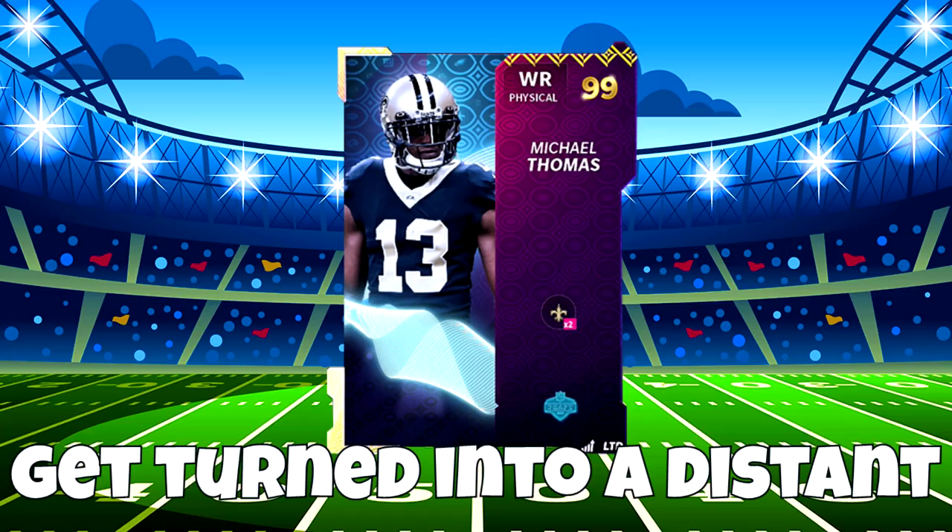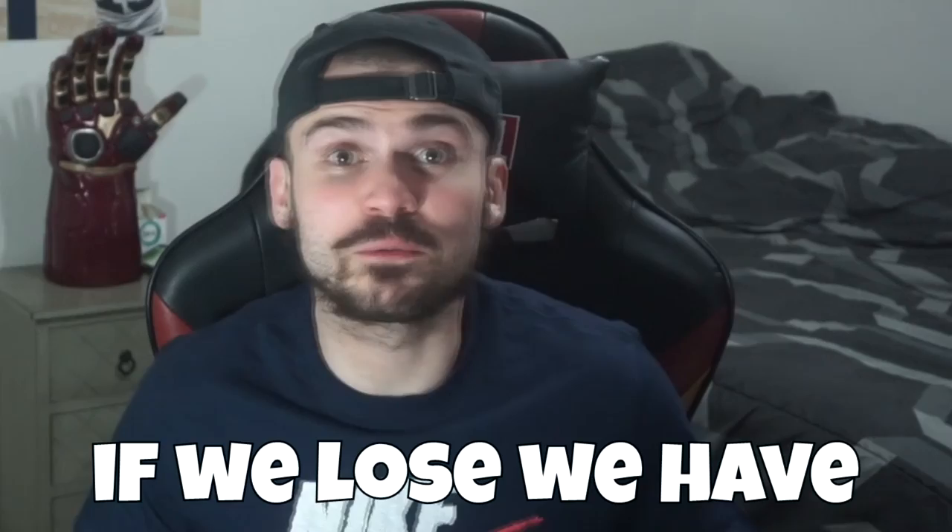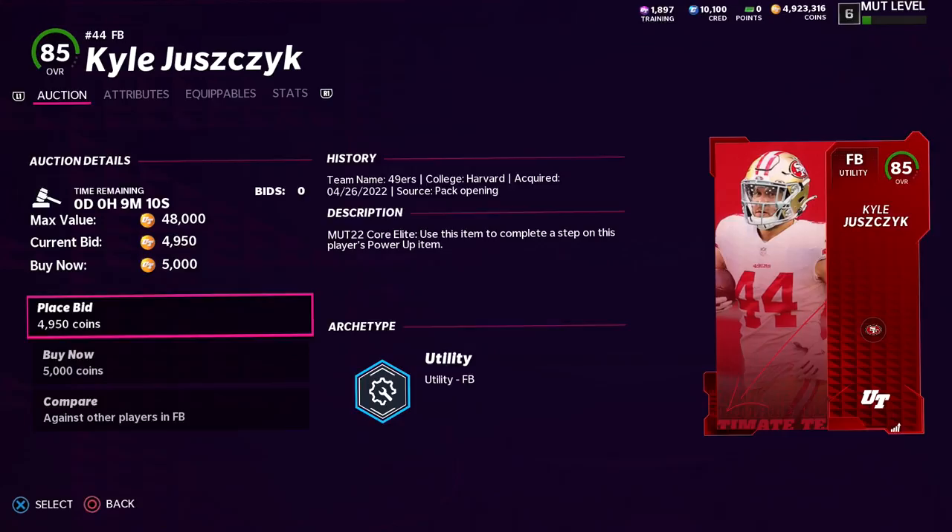So many promos are released in Madden throughout the entire year. When a new one drops, the old ones quickly get turned into a distant memory. Not today though — we're buying one card from each promo to build our team and then we're going to try to win a game. If we lose, we have to quick sell the most expensive player on our team.